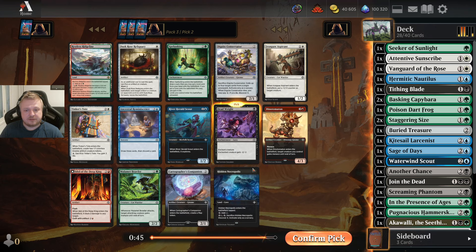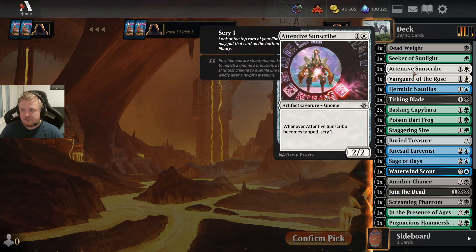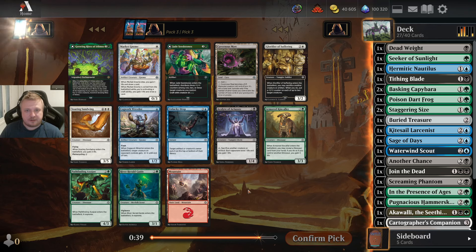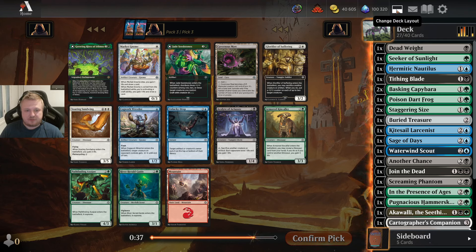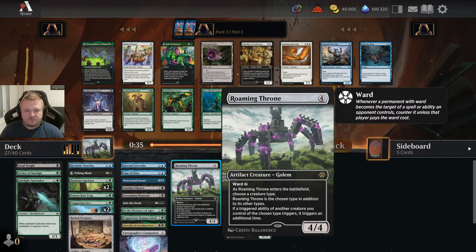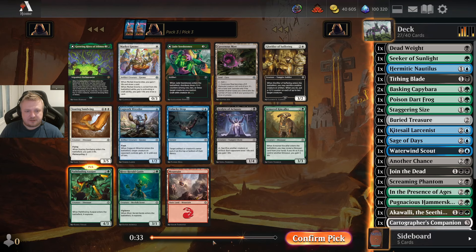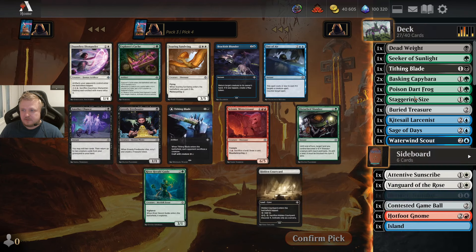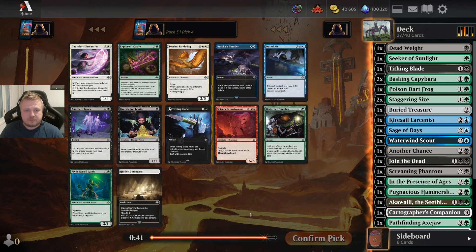Dead Weight — easy pick out of these options. I'm going to cut the other-color cards now, but let's pick something from here. The Axe Joy is pretty welcome — I have no 4-drops other than the Throne, so I'll take that over the 3-drop options. Tithing Blade and River Herald Guide. I guess I can take another Tithing Blade.